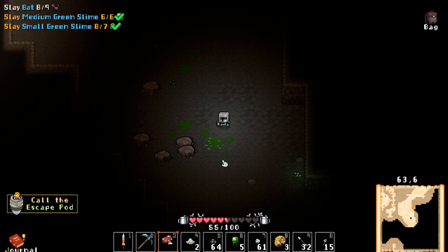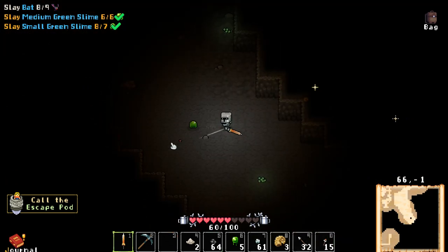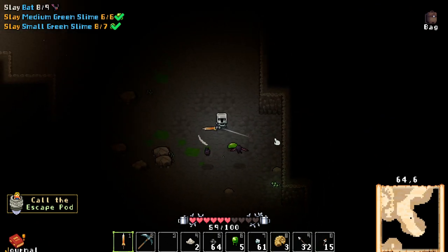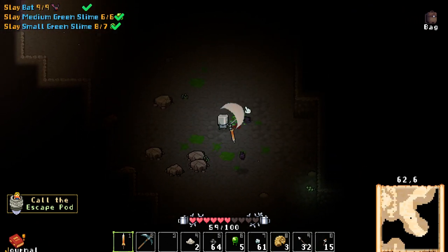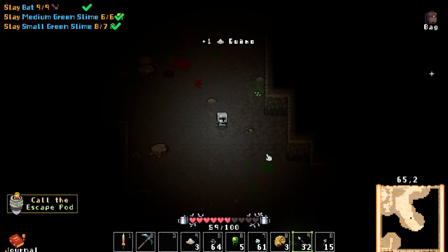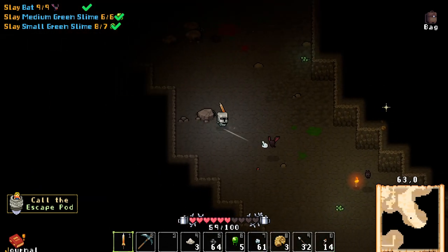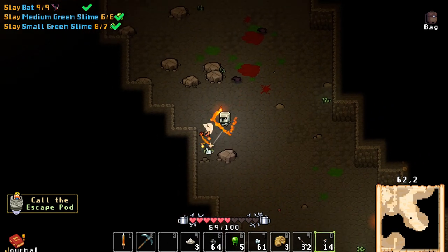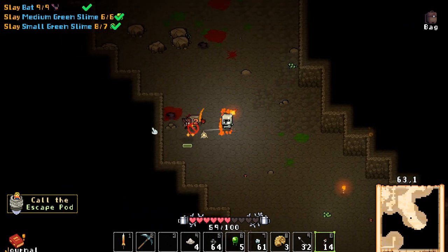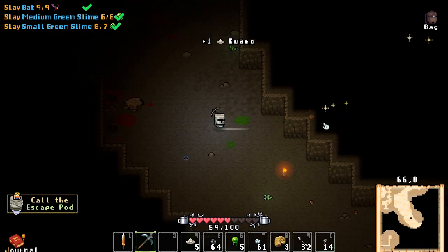We need one more bat as well. Perfect — we got our one bat here. We can successfully extract! I was hoping to find more. Do these guys light on fire if I hit them with this torch? Oh, they do! Torch might be OP, dude — two fire damage per tick!